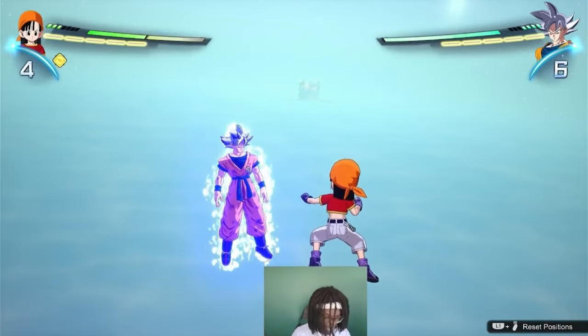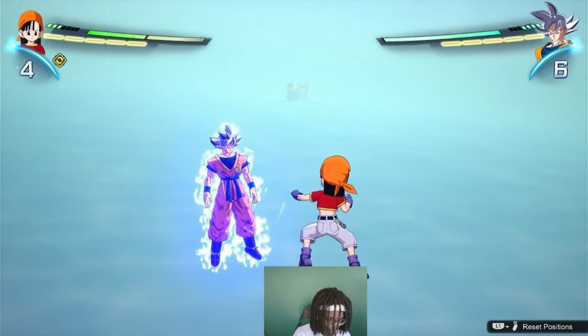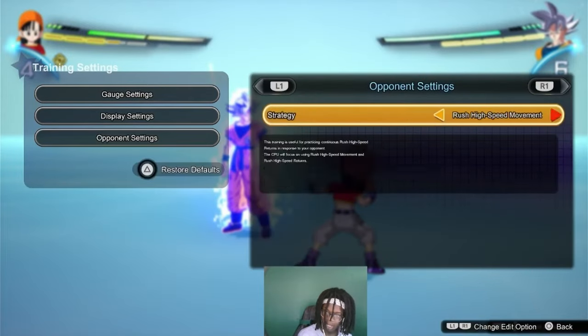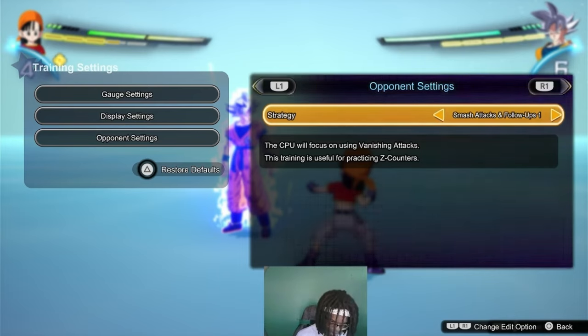What's good everybody, it's the boy Shaxx and I'm back with another Sparking Zero video. Today I'm going to teach y'all when the perfect time is to use your super counter. To start off, you want your opponent settings to be set on smash attacks and follow-ups one. This will help us use our super counters more efficiently.